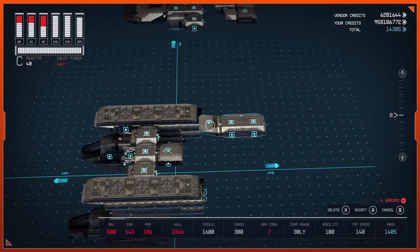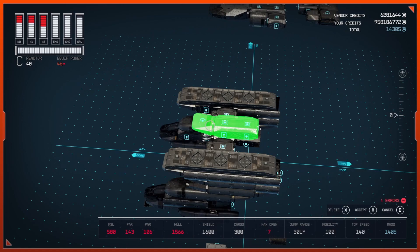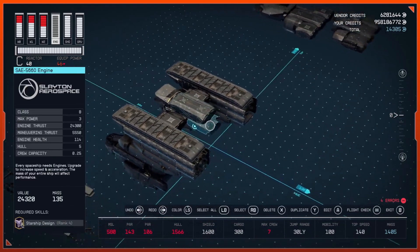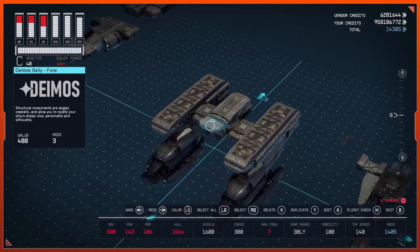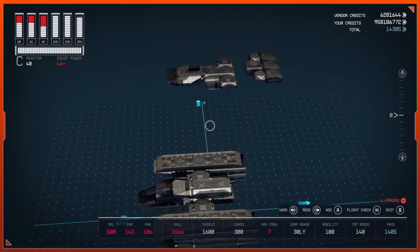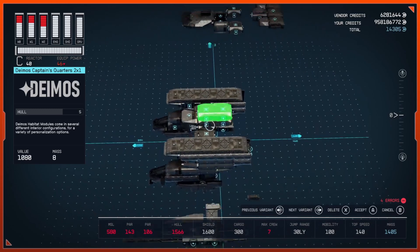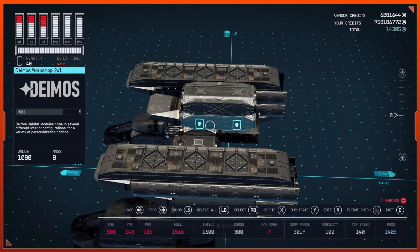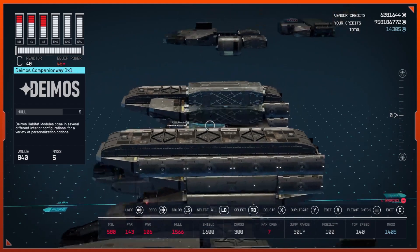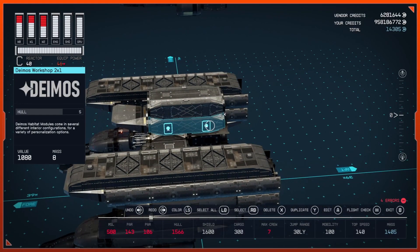Grab a Deimos 2x1 and attach it onto your engine and hab so it's sitting on the engine. Then get a Deimos belly attached to the front. Bring out another Deimos 2x1 — I'm using the Captain's Quarters — and place that right on top of your workshop or whatever hab you used.